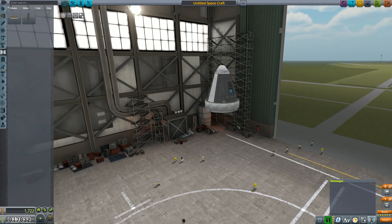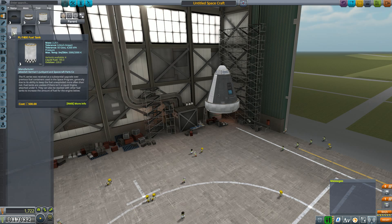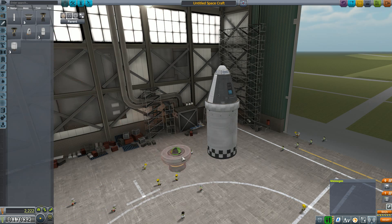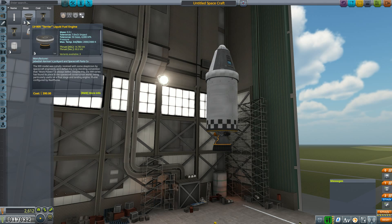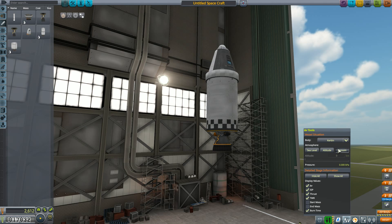This is a basic design and then we're going to get ourselves the same space engine as the Sputnik has — the LV-909 Terrier.